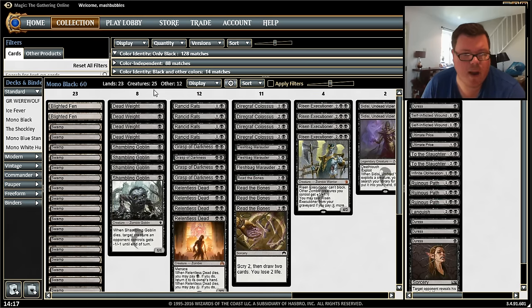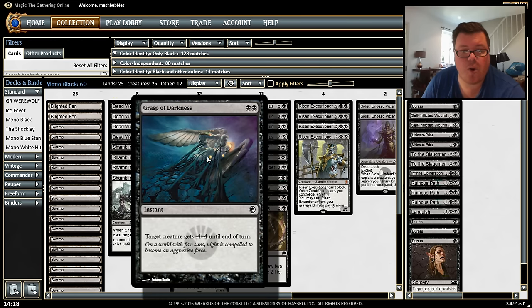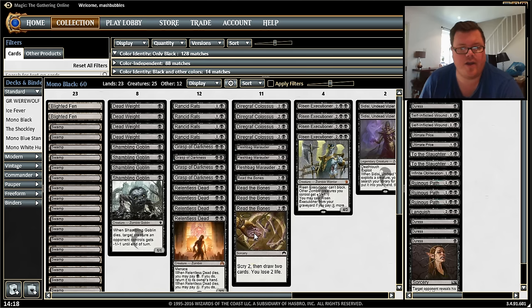For spells, we've got four Dead Weight for early removal — minus two two for one mana. We've got four Grasp of Darkness, minus four four for two black mana. We also have Read the Bones to help us dig for what we want — scry two then draw two cards, you lose two life, but Read the Bones is very, very good.